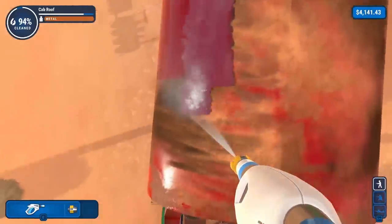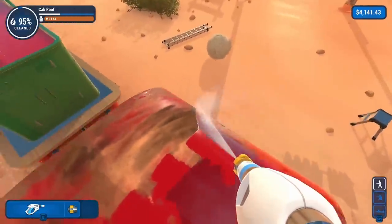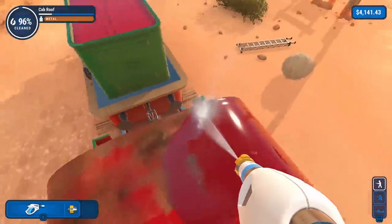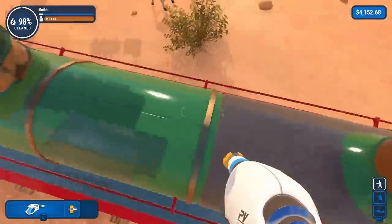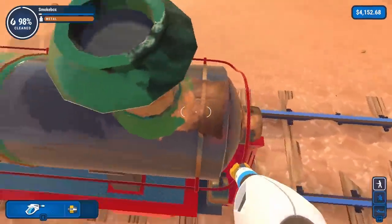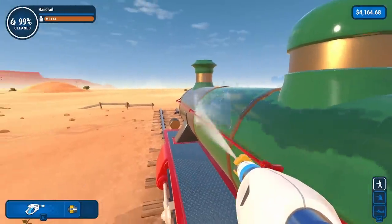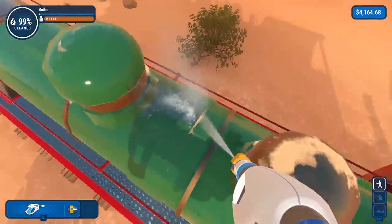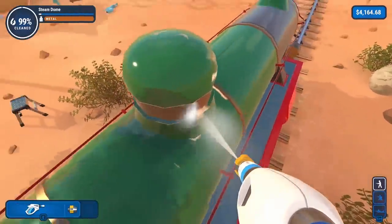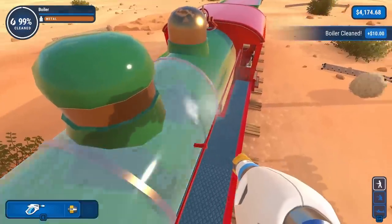All we have to do now is the top part of the choo-choo train and then we're out of here. We are at 94% cleaned right now — 95% now. It's rapidly going up because we had a large amount of dirt up here in big, large surfaces. We might even get 96% after we're done with this red — and there it is, 96%! This green one right here is called the boiler, and this gray one is the smoke box. I'm learning so much about trains — it's unbelievable. Oh, it's got the furnace! It's almost 99% done. Now is where the true game begins — what did I miss and where is it? There it is — that's the boiler. Smoke box is not done though.